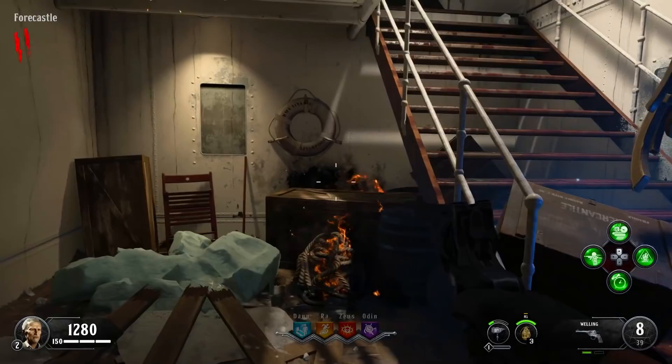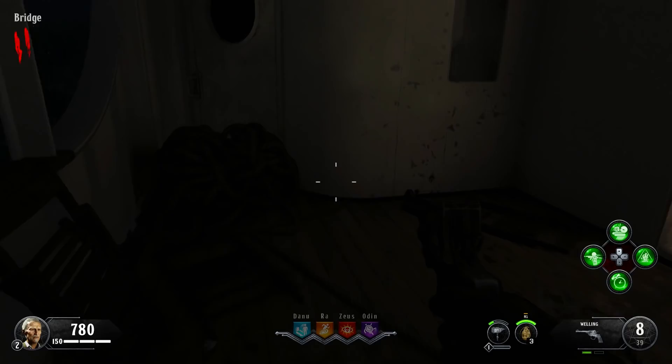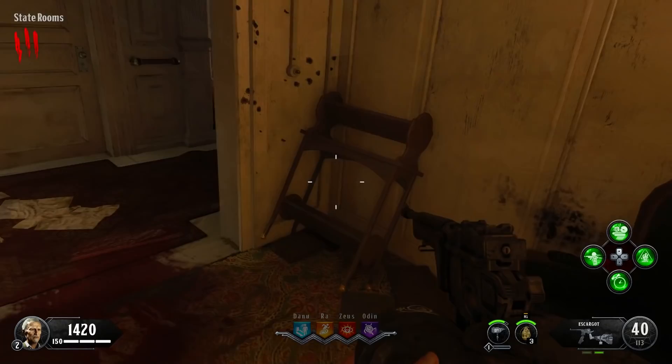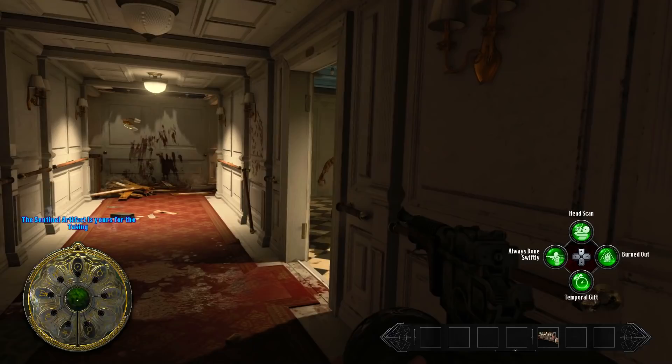It's really easy to get lost and succumb to despair on this particular map. You'll notice very early on that lots of areas are locked off. Thankfully, most areas you just spend your points on the door and they open up. However, there will be a lot of doors that say you must first acquire the sentinel artifact — which is kind of like the power for this map. Get that and a lot more areas open up.